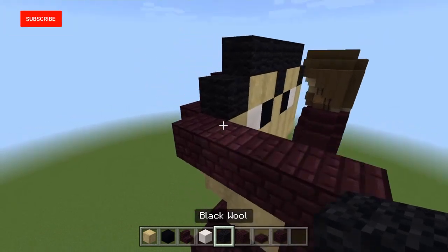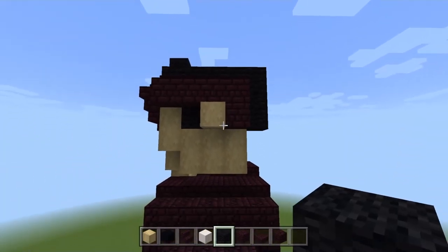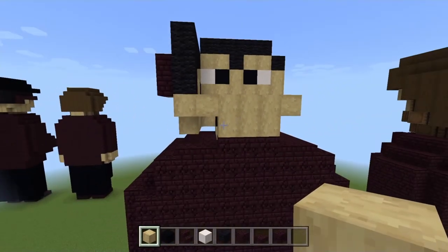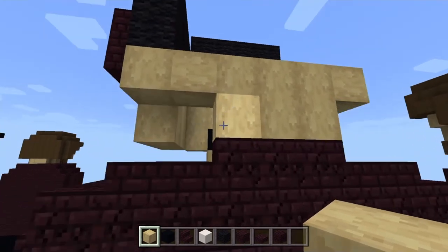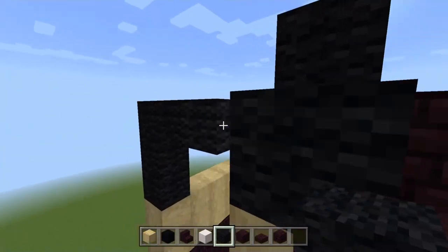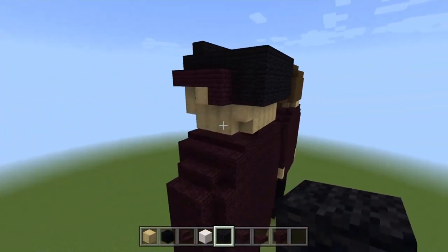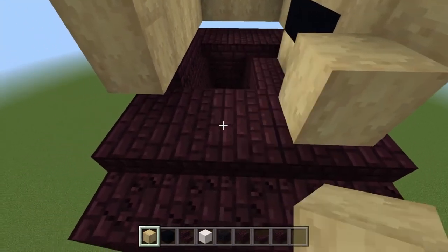Take stripped birch wood, go here, and build three blocks stacked up for two. Stick black wall about here, strip birch up for two for the ear, then nether brick block here, here, and three across the front — so the glasses kind of go around the side of the head over Zach's ears. Go along with black wall and build one, two, about three just there. Stick stripped birch on top, then build one, two, three on those, connecting them up to the sides. On the back, drop down one block on each side and continue: black wall up for three, then across for three.